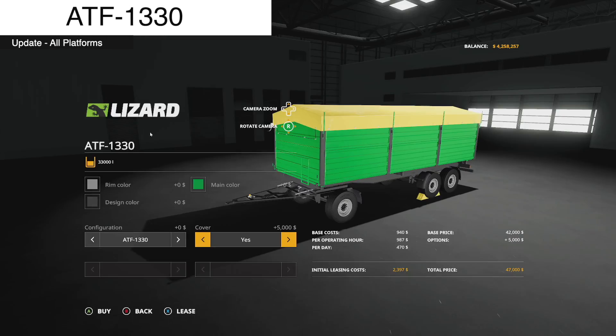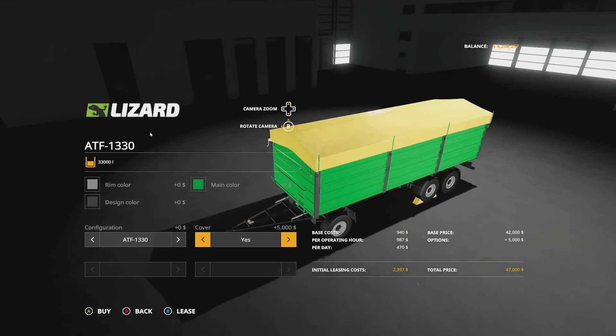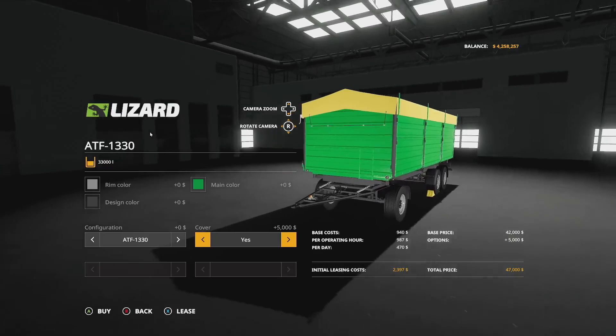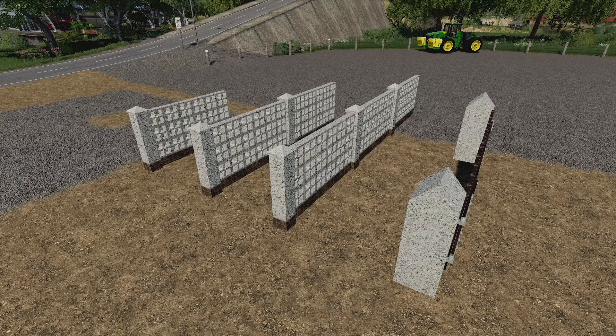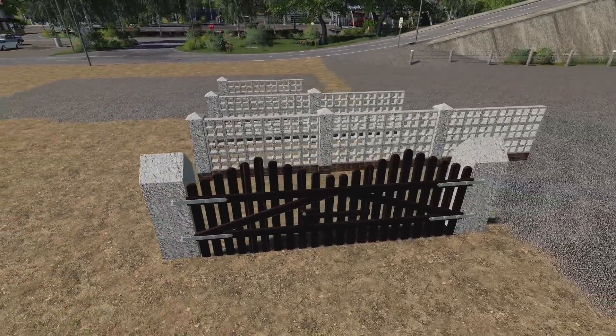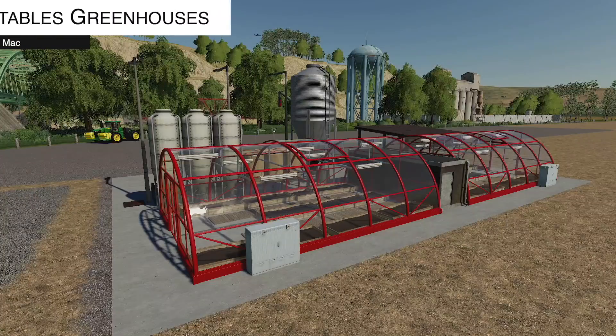The Lizard ATF 1330 gets a changelog 1.1 update: a cover has been added that you can put on and off, and they've fixed a draw bar — it got longer. Your last update for all platforms is the Concrete Brick Fence Pack, version 1.2, which improves textures on the concrete, fixes texture-related bugs, and adds compatibility with the Seasons mod. These are some of the most beautiful, absolutely stunning fences we've got in Farm Sim for all platforms.